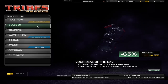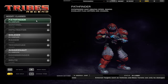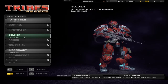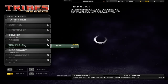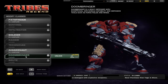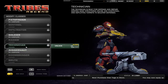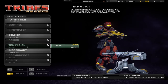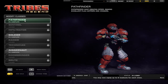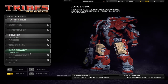Let's take a look at the classes here. We've got a Pathfinder, Sentinel, Infiltrator, Soldier, Raider, Technician, Juggernaut, Doombringer, and a Brute. Some of these aren't unlocked yet - I have to actually play to unlock them. But I do have the Pathfinder, Soldier, and the Juggernaut to play with right now.